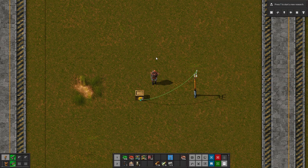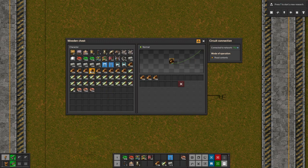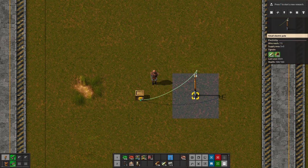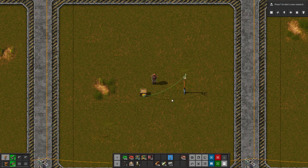This chest is reading its contents and sending that out onto the green network, giving us that 100 signal, as we'd expect. If we add more wood to the chest, we now see 300 wood. If we take all the wood out, we get nothing. If we add some wood and some fish, we now get a signal of 400 fish and 300 wood traveling out on that network.